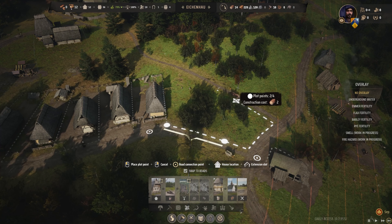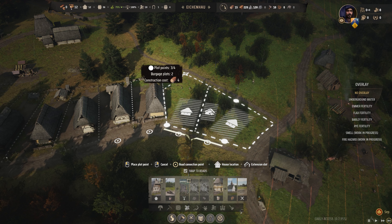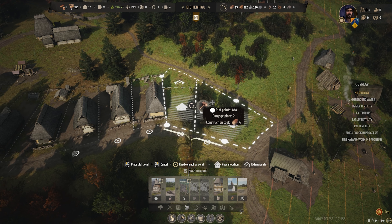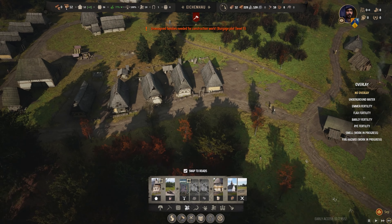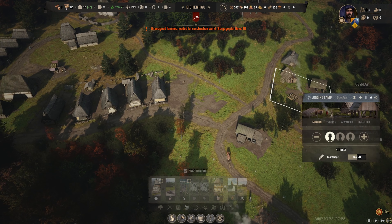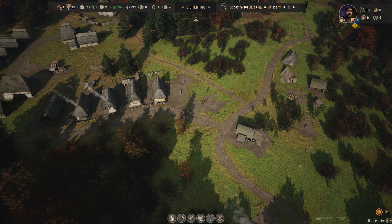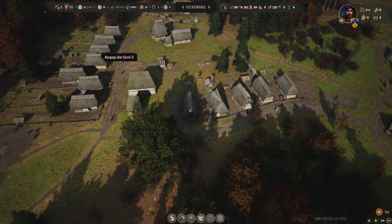You set up a marketplace where families sell their goods to neighbors. That's how you level up your settlement — by having enough food stalls, a church for religion, and a tavern for entertainment. The church and tavern function like a morale system, making people happier, raising your approval rating, and encouraging new families to move in.